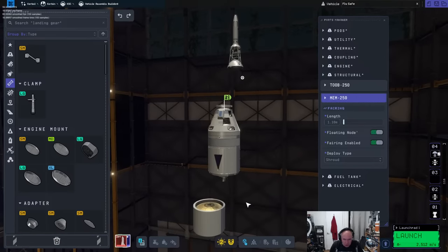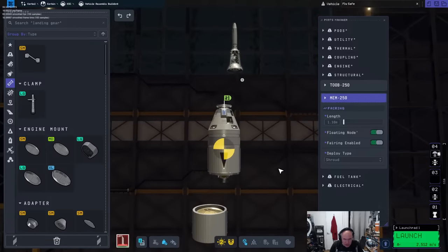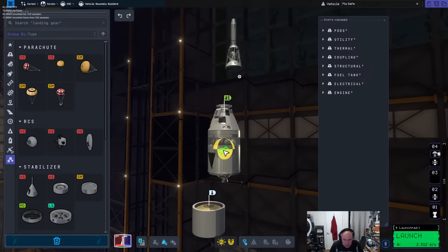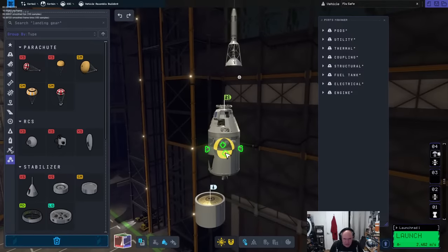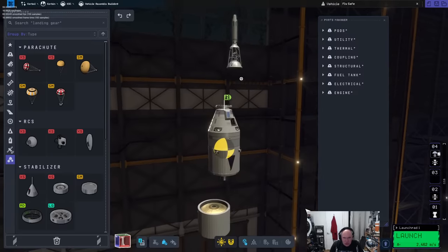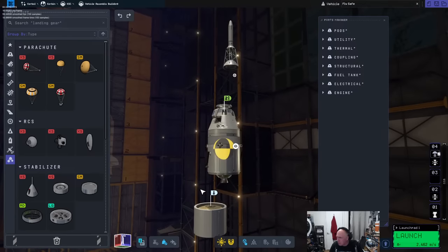I need to figure out where the center of mass on this whole thing will be once it's launched, because that's where we want to put our little RCS thrusters. You want to mostly line them up so when they're firing they're moving through the center of mass. The center of mass will move forward over time, so I'll move them up just a bit.